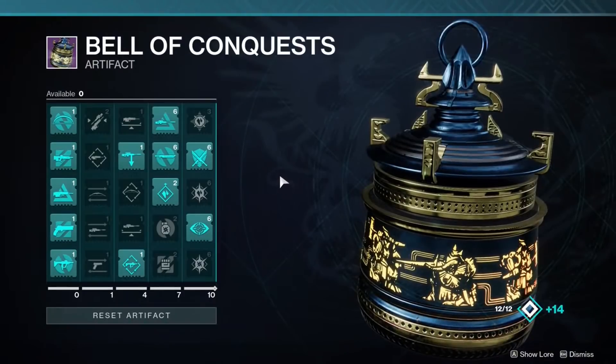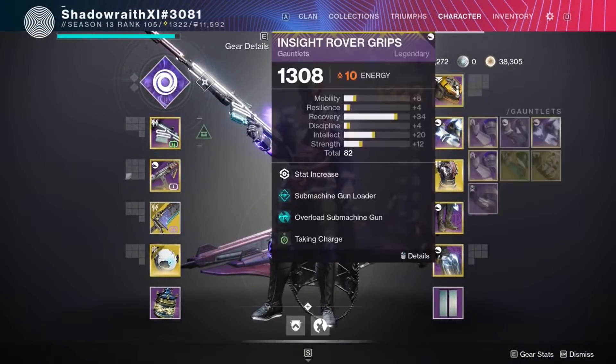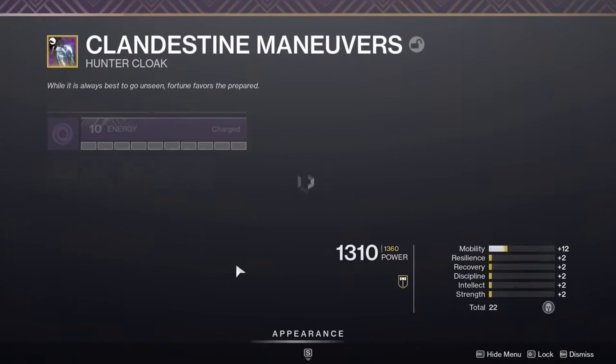Here's the Artifact mods, and then we're going to be running Shield Break Charge, Taking Charge, Protective Light — highly recommend — and Powerful Friends for increased mobility, and then Global Reach for the Warmind Cells.